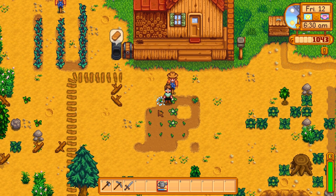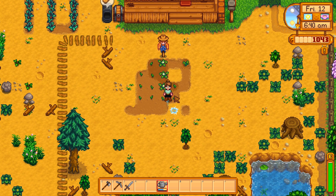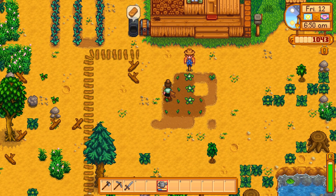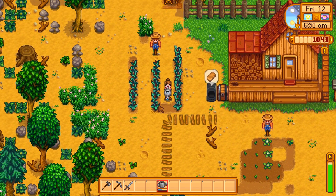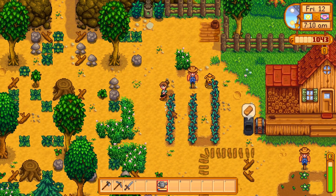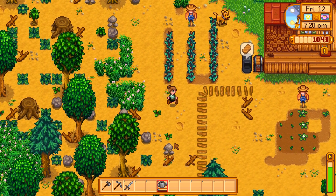I just watered that twice - need to stop doing that. We need to work out how to get this sprinkler because this is really irritating. Hopefully it's really easy, but I have a feeling it's going to require metal or something only found in the mine at like level 40. That seems like a thing they would do. That row is done. These other sets of beans should be pretty much ready to go.